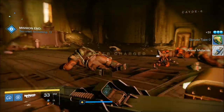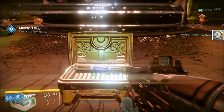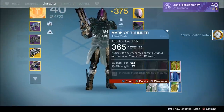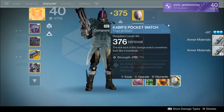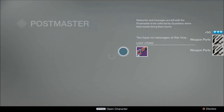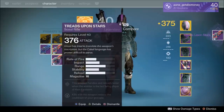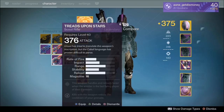The next strike where I opened a skeleton chest was the Shield Brothers strike. I ended up getting Caber's Pocket Watch, which is an artifact, and it did have a higher light level than my current artifact — so that was a pretty useful drop. I also got the Treads Upon Stars scout rifle from the Shield Brothers strike, which came with a light level of 376, even though my current light level was only 375.